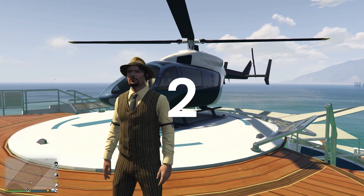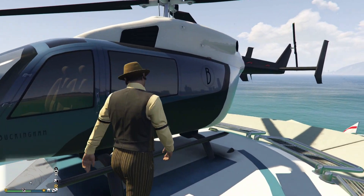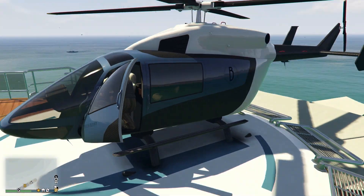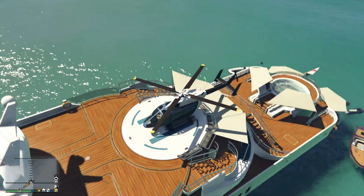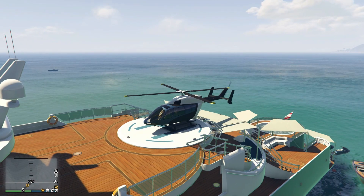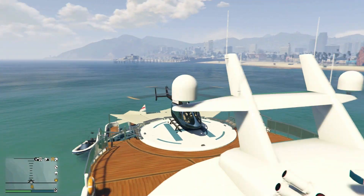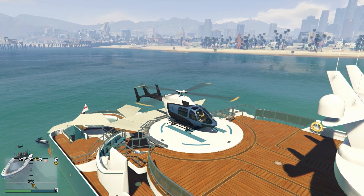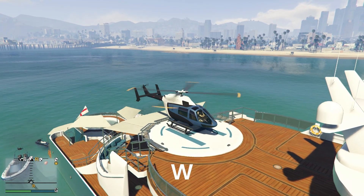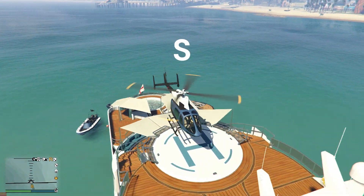Starting off at number two, we have how to fly a plane. I'm going to start on PC first. To get in, press F. When you want to fly it up in the air, press W — and it flies up. If you want to make it go down again, press S.